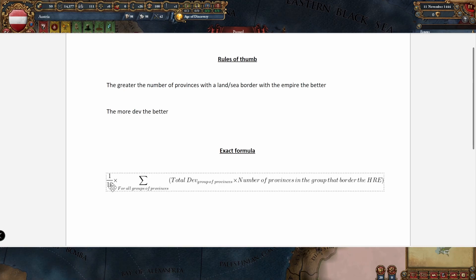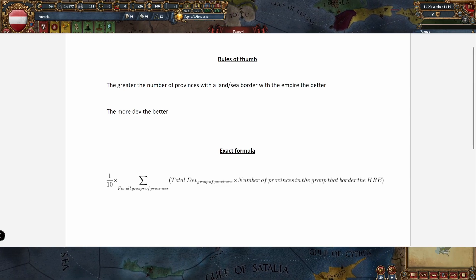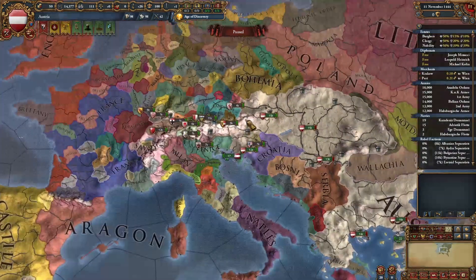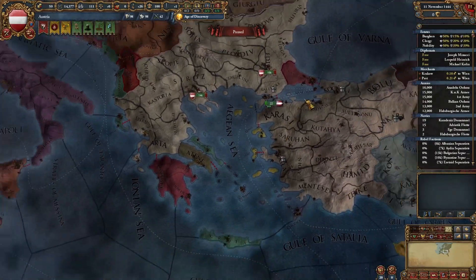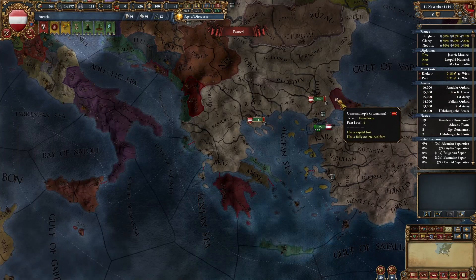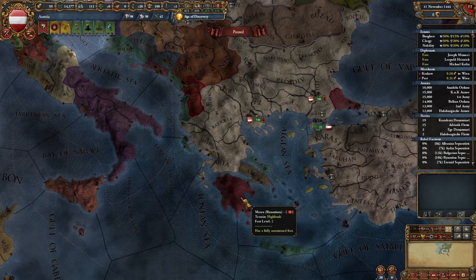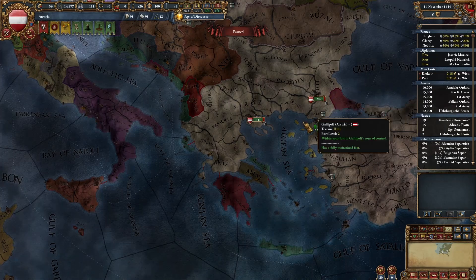Take that total and divide by 10. Normally that isn't an issue where you have to actually do the summation, because normally people have contiguous blocks of land — but it can be important in certain corner cases. For example, if you were to try and force in start-date Byzantium, because they have one group of provinces here and a second group of provinces here, you have to consider each group separately within that summation.